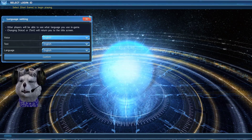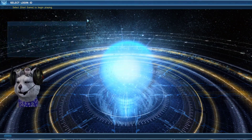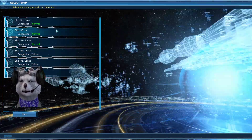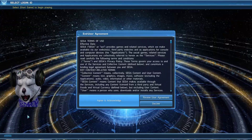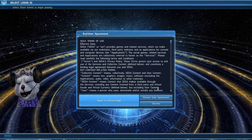You can change the language setting here if you prefer Japanese. Click Start and the game will bring you to the ship selection screen. If you do not have Xbox Live, you will not be able to click Start.